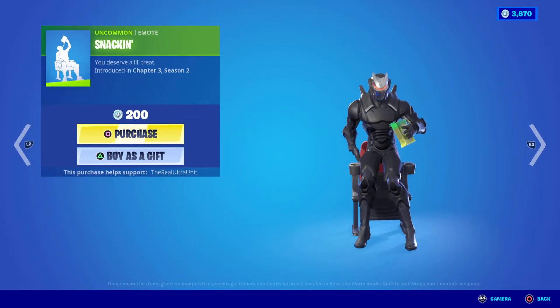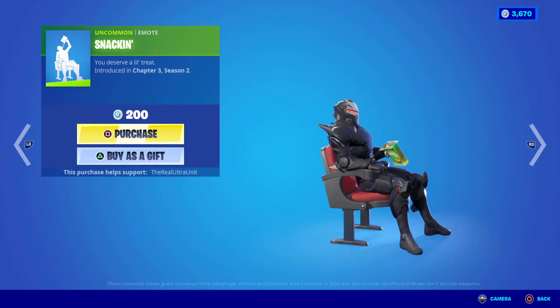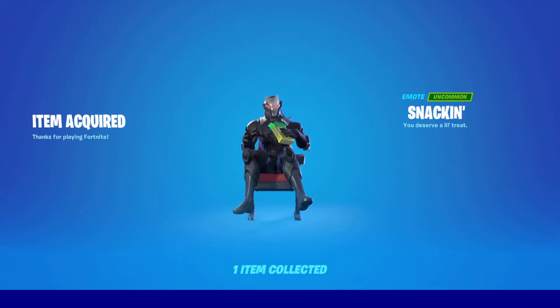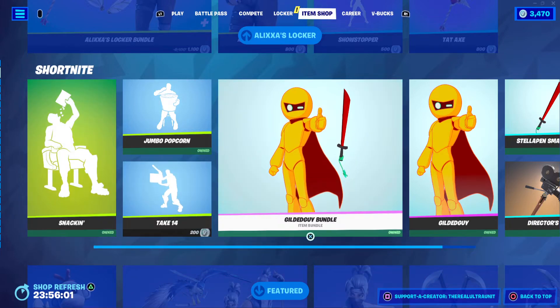Other things from the shop tonight — we have the Snackin' emote, which is a brand new emote that has been added into Fortnite. It's a really fun one and it's only 200 V-Bucks, so I actually think I am gonna purchase that one. And I think if you guys have V-Bucks to spare, you should too, again with my creator code.